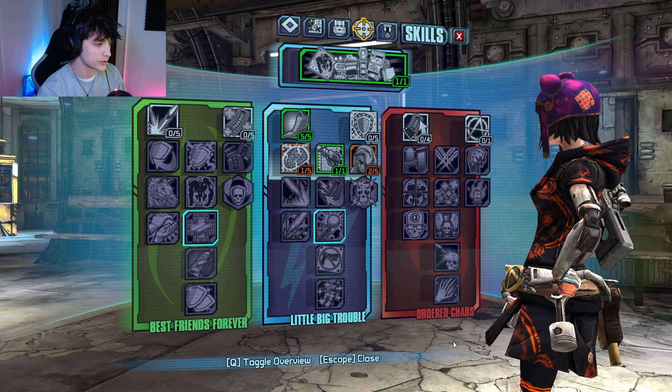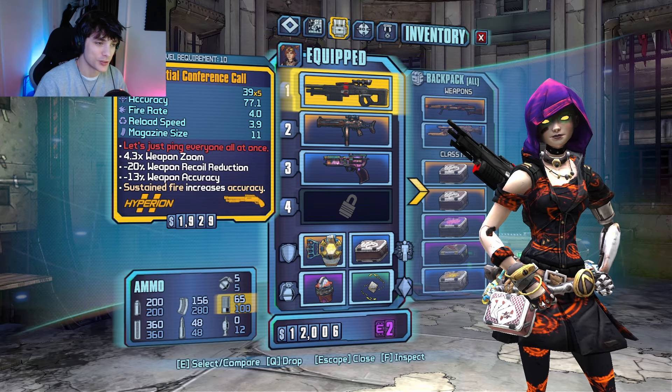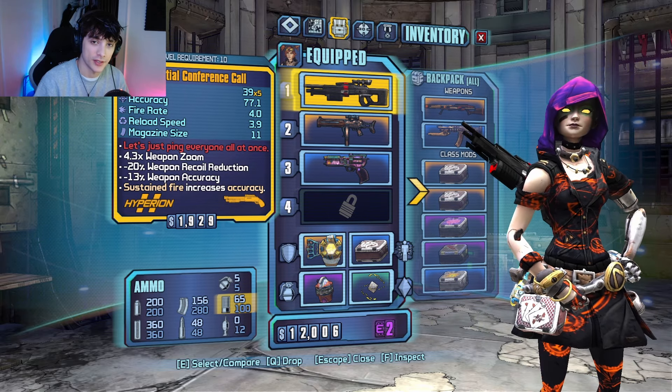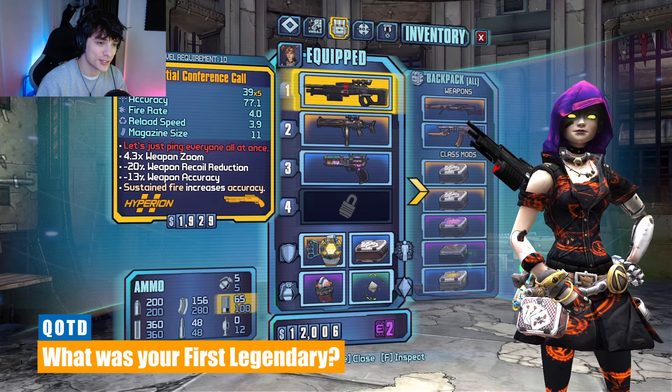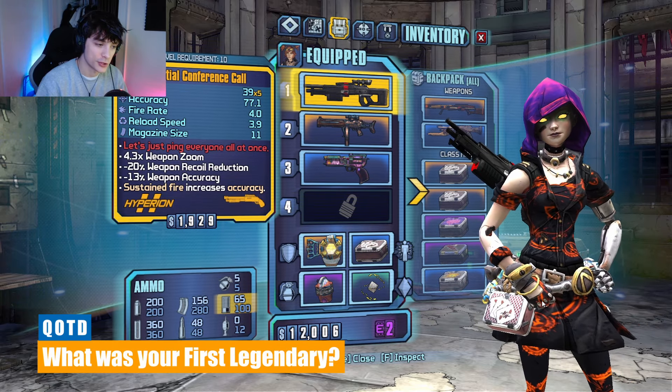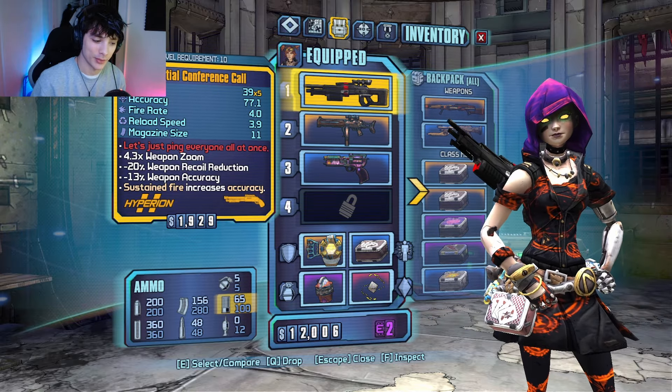And this is the build we're currently using. From here on out we're going to start doing questions of the day on the channel to interact with you guys more in the comment section. So the first question is: what is the very first legendary you guys remember getting on your first Borderlands playthrough? Mine was the Logan's Gun from Wilhelm. Let me know down below.